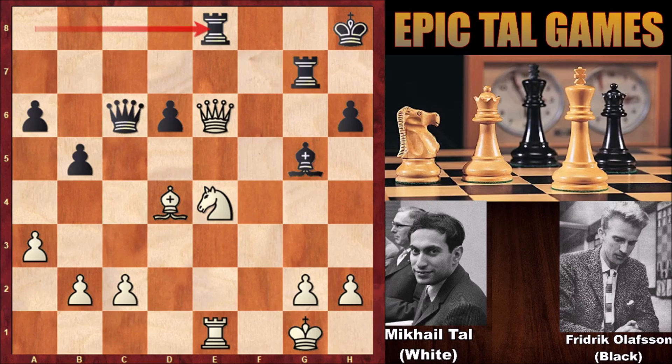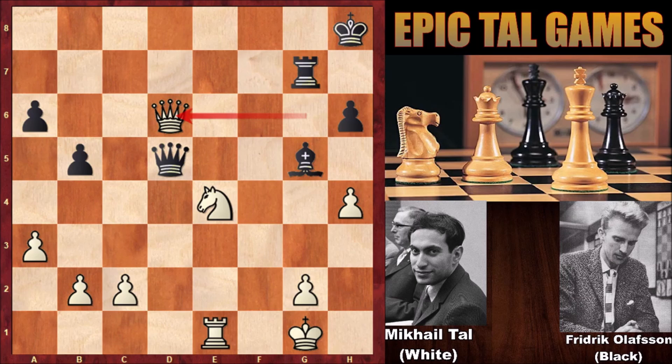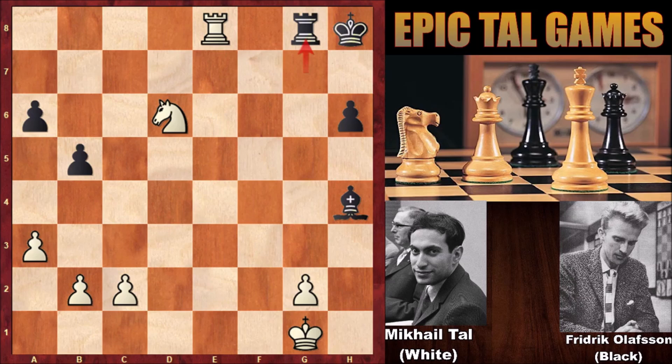Mikael Tal played queen to g6, using the pin — the rook is pinned. Rook from e to e7, defending the rook and the checkmate threat. Now pushing the pawn h4, Tal wants to dislodge the bishop — queen to d5. If bishop takes on h4, capturing the pawn attacks the bishop too. Not capturing the pawn, so defending. Well, Mikael Tal captured the rook — rook takes on g7 — simple chess. Queen takes on d6, exchanging queens and going into the endgame because Tal is a pawn up.